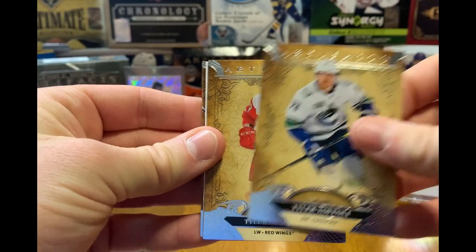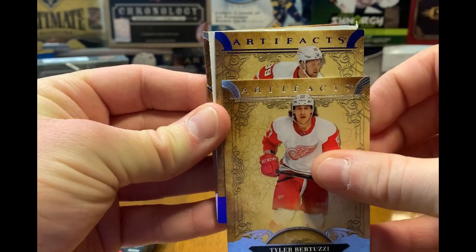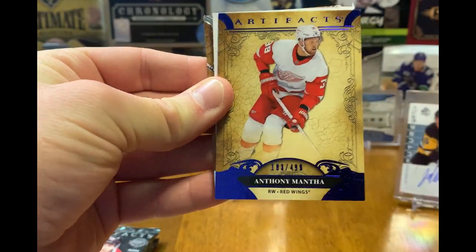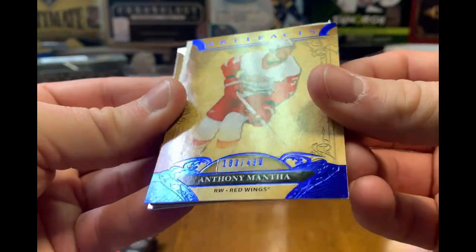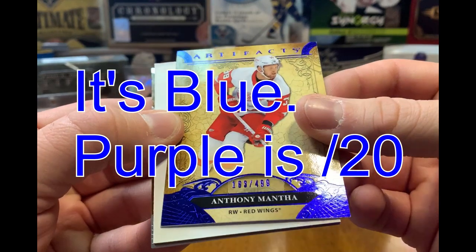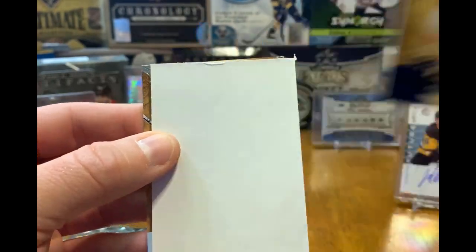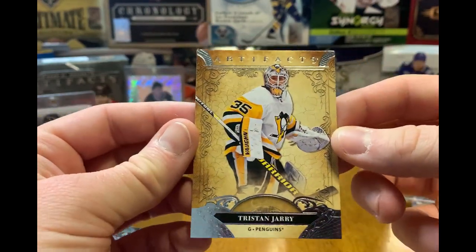Alright — Tyler Foley, Tyler Bertuzzi, and we've got Anthony Mantha. This is the purple — or blue? I can't tell if that's purple or blue — out of 499. Very nice card. And yeah, bunch of fillers and Tristan Jarry on the base.